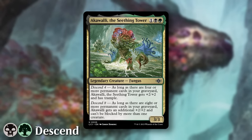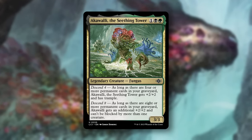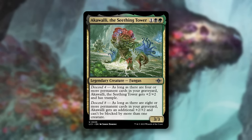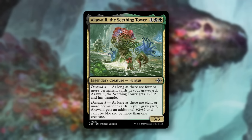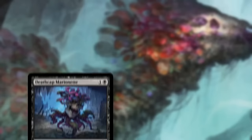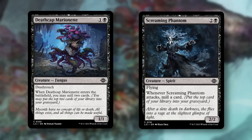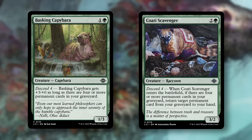Up next is Black-Green Fungal Descend, and its signpost uncommon, Akawali the Seething Tower. It's a 3-mana 3/3 with Descend 4. As long as there are four or more permanent cards in your graveyard, it gets +2/+2 and Trample. And as long as there are eight or more permanent cards in your graveyard, it gets another +2/+2 and can't be blocked by more than one creature. Use self-mill from Deathcap Marionette and Screaming Phantom to get permanents into your graveyard, and once you hit the key number of 4, you turn on your other stuff like Baskin Capybara and Coati Scavenger.